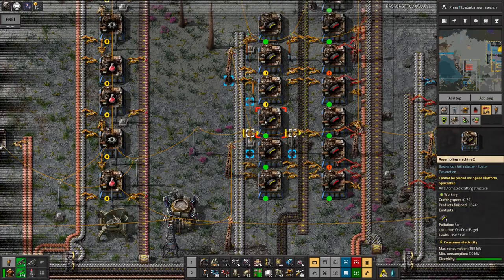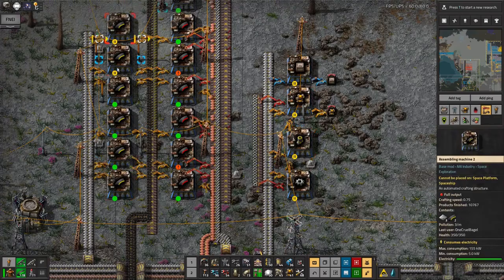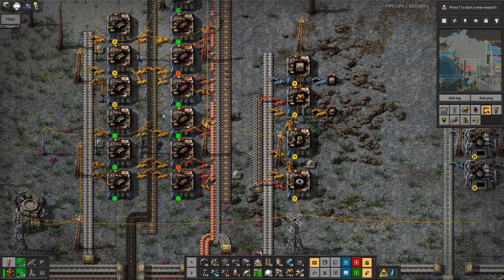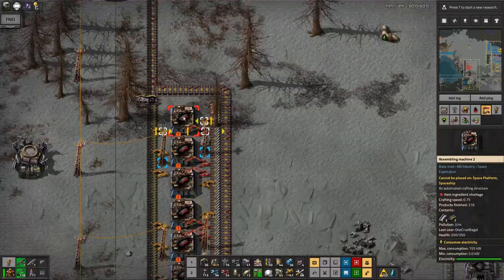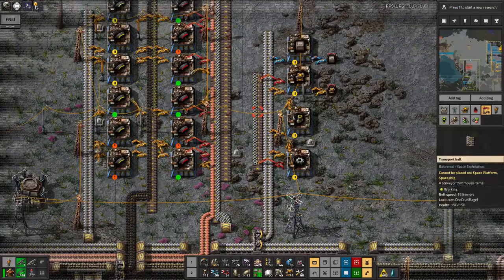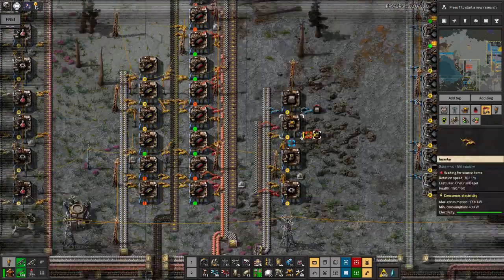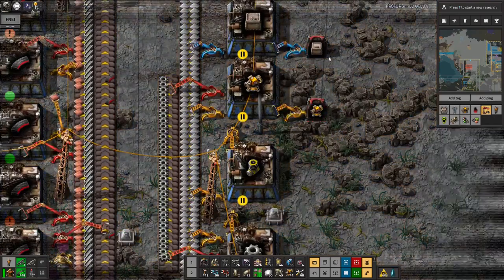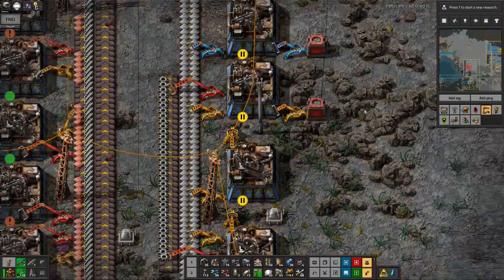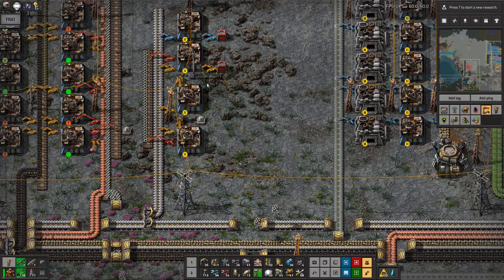I then started making ammunition in large quantities. This is probably about when I started having problems with biters, because as you can see I've also started making turrets. Yellow ammunition churns out quite quickly because it only takes a bit of iron, and then later I added the red ammunition as well because I needed something more effective — those two between them will tide you over for quite a while. I've had the bots come through and replace all the original iron or steel chests with red logistics chests, so bots can fly through, pick things up and bring them to me or to my train as needed.